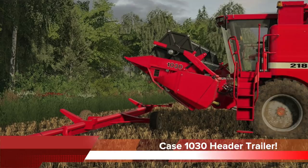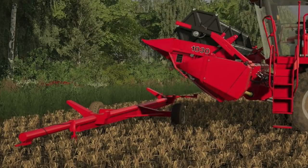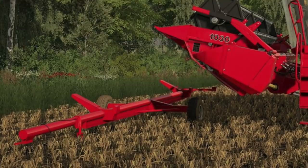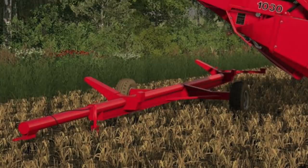Something lots of you were asking about when the Case IH 1030 header pack was last updated — are we going to get a header trailer to fit the new 20-foot version? It looks like we might have our answer as Mat26 posted saying 'stroller ready,' which is a translation from Polish, meaning header trailer ready or something like that. We are shown a new header trailer in front of his 2188 combine. He generally only teases things like this when they're close to release, so keep your eyes open.